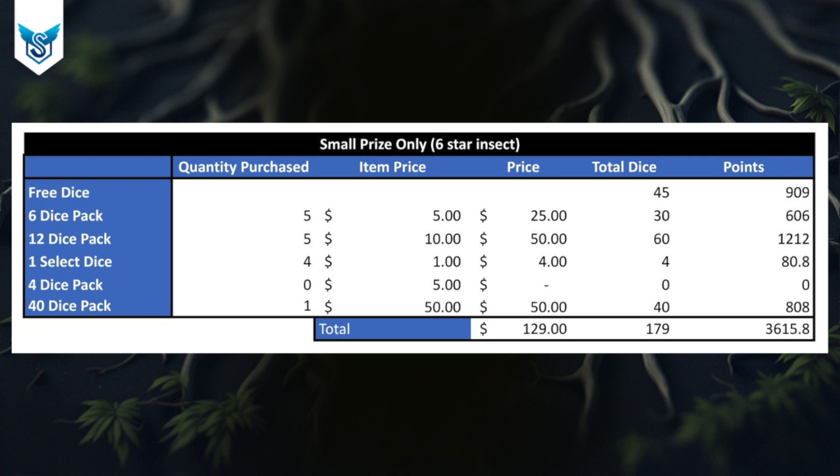I won't be too strict about avoiding the 40-dice packs entirely, because there's a lot of luck involved. You don't want to ignore them and then find you need to buy two 40-dice packs because your margin is thin. If you end up with only 3,550 points, you'd have to buy another pack anyway. Keep this as a reference — if you're unlucky you may need a buffer, but if you're very lucky you'll have extra points to spare after getting the small prize.